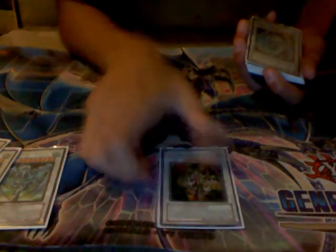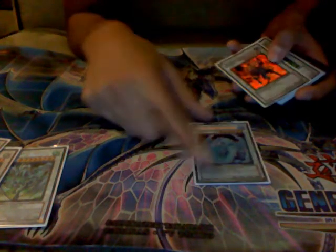Dark End Dragon, just because it's dark and it can get over certain big monsters. Colossal Fighter, standard eight-star. Thought Ruler because it hurts Inzectors badly. Brionac to pitch your Mallys and whatnot.